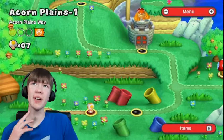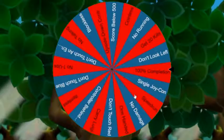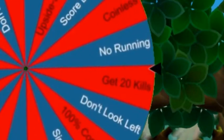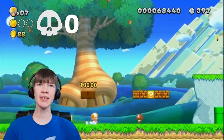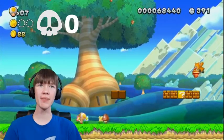Okay, so for Acorn Plains 1, let's head to the wheel and see what challenge we get. It's spinning and... Get 20 kills. Seems kinda easy. So for this challenge, all I need to do is kill 20 enemies. And up there in the corner, I'll put a little counter for how many enemies I killed.